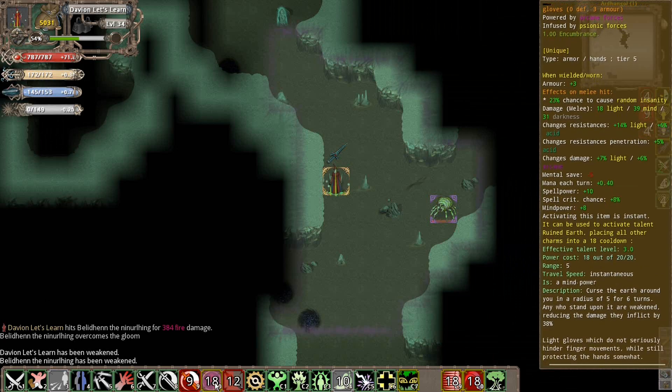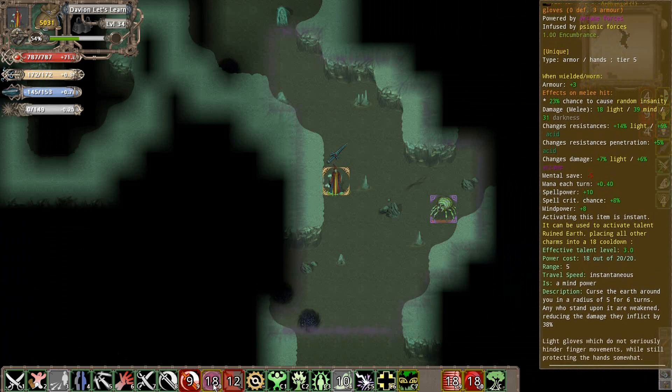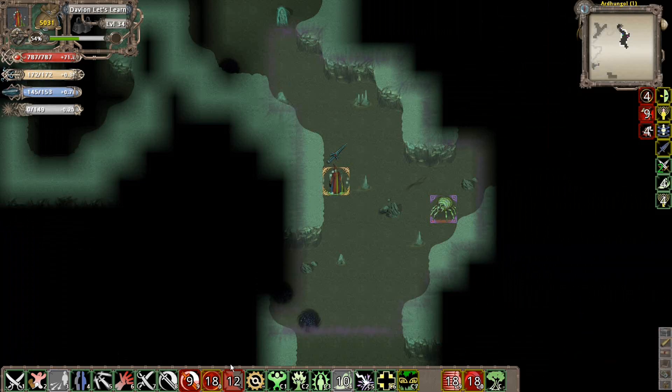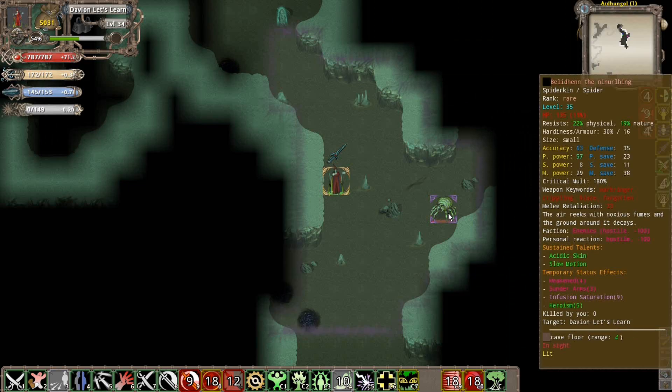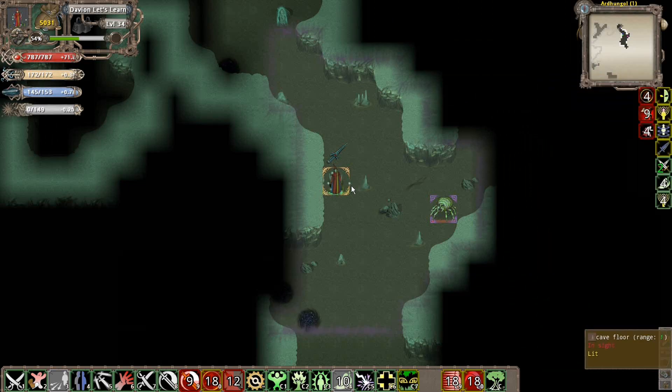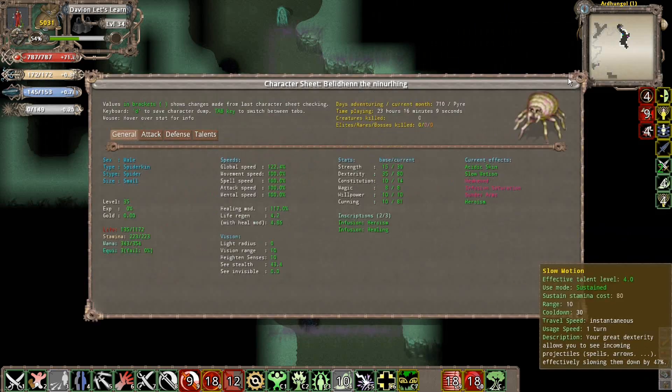I just used my special ability from the gloves. When I use Ruin Earth, as you can see, it does an aura - anything inside it will basically be cursed. If you look at him, he's basically been weakened. That's my basic effect here - I weakened this guy so that he has reduced damage.